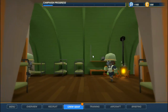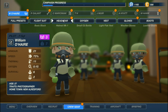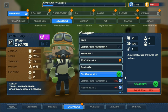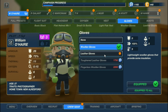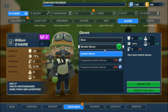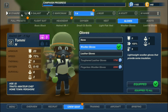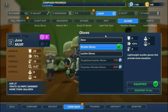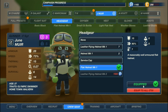I've still got some money available, so I think we'll start with our pilot and get him the new headgear — the flak helmet mark one. Looking at other options, leather gloves... nah. Let's go with one of our gunners and get them the flak helmet mark one as well.